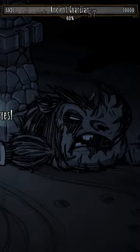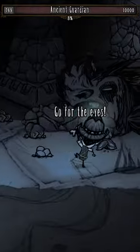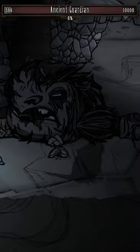Once Ancient Guardian drops below 6000 health, he will enter his shadow phase, where hostile shadow tentacles will flow out of him onto the floor. Watch out and run if you hear or see any of the shadow tentacles near your feet.